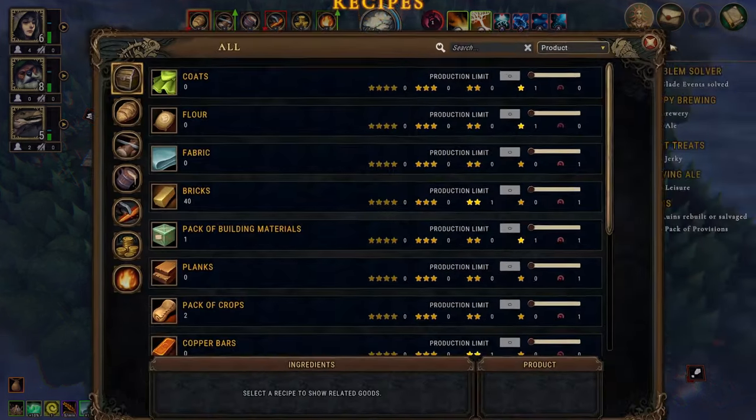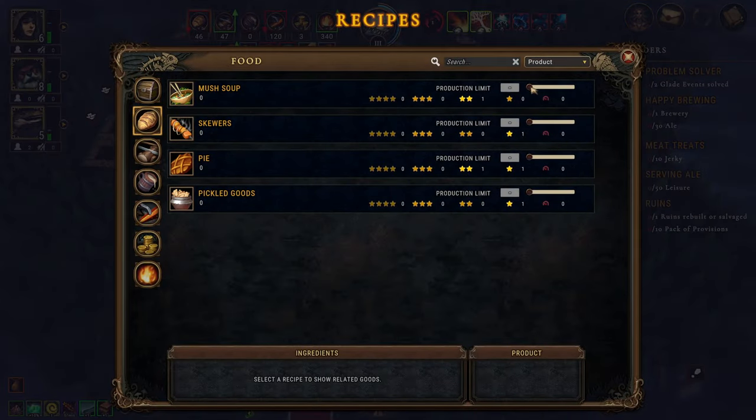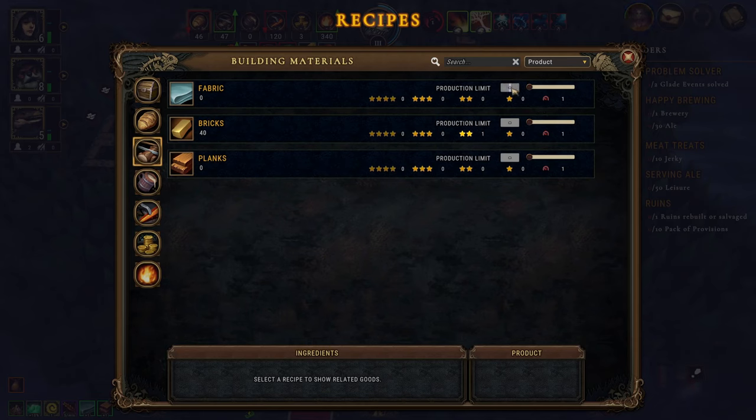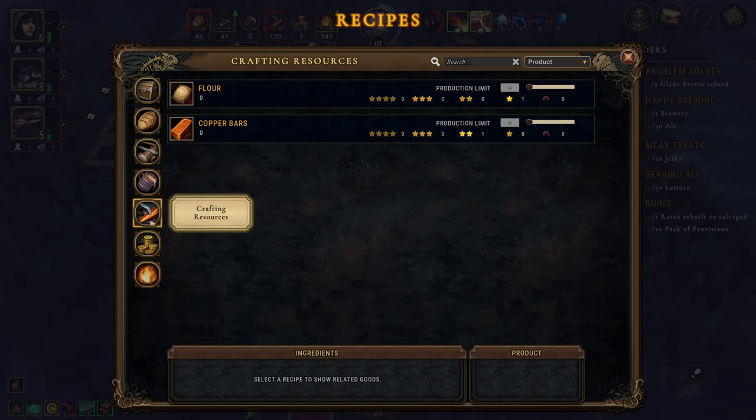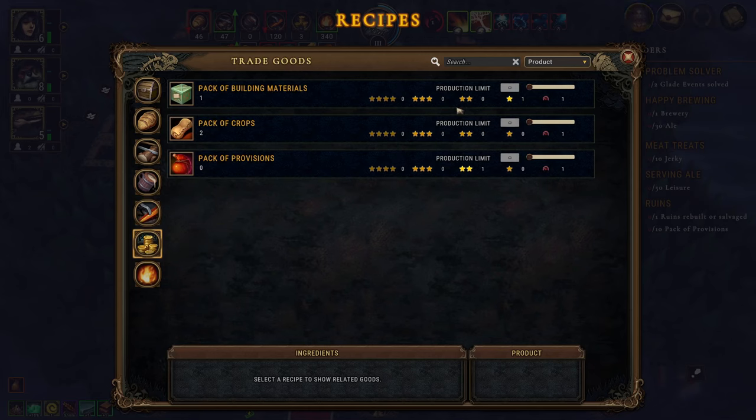Let's set up some production orders: let's say 30, 30, 30, 30, 30, and this will be 30 as well. We want 50 coats, maybe 100 flour, and 20 copper bars. We don't want any of that.